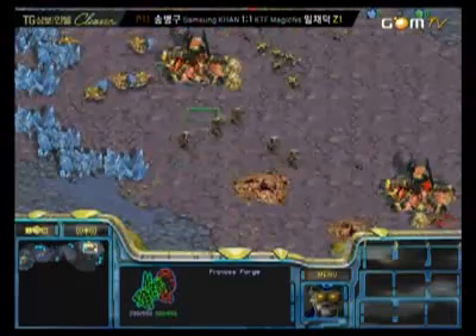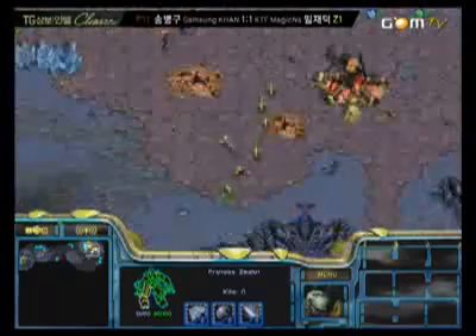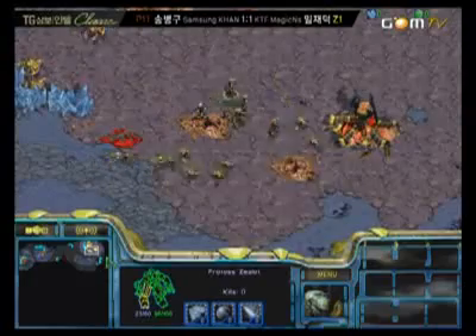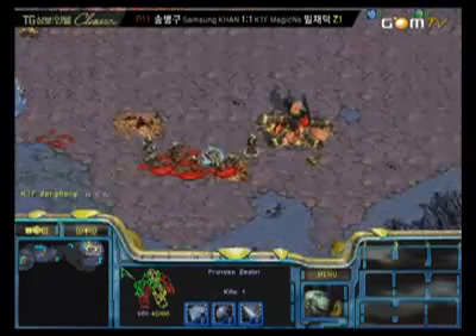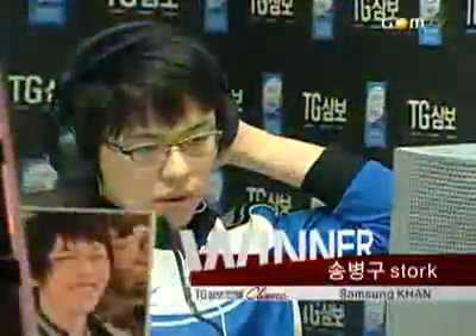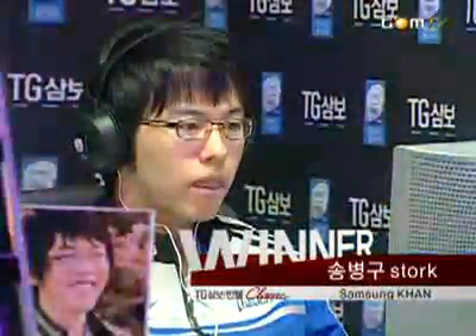Zergmong only has about seven or eight drones. All Stork has to do is... well, it looks like Zergling speed is done — that's a little bit helpful — but really there's just too many zealots coming in. As you can see, Stork's micro is just too good. GG. Stork moves on. It was close, but in the end he was confident enough with that strategy. He pulled through. Well done.